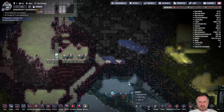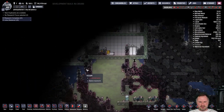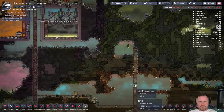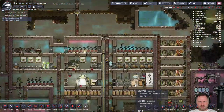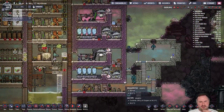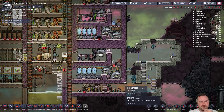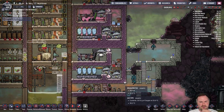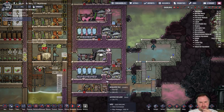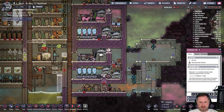We dug all the way up to here — there's this area and then this over here, which is like the base at the surface. It's got like a reception and stuff. But we haven't done anything with it yet — we have to get the telescope set up if we want to do more research and finish off our researches.